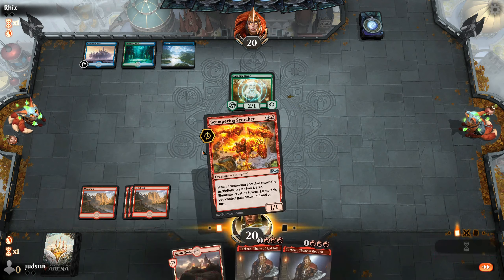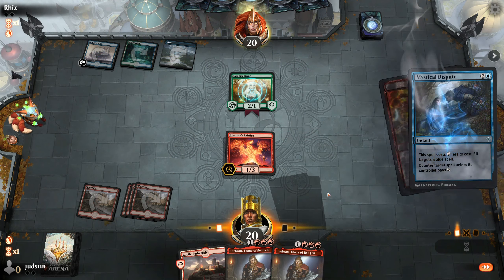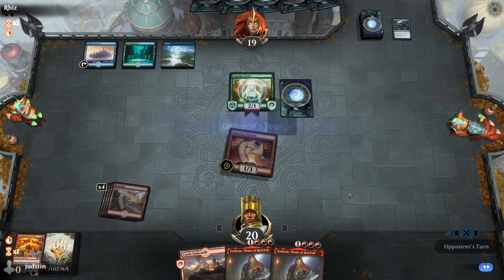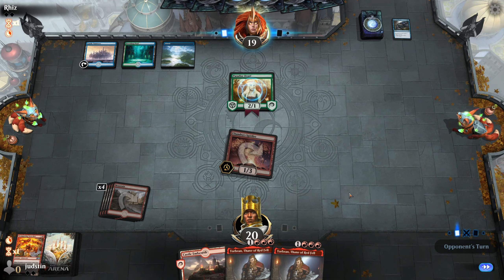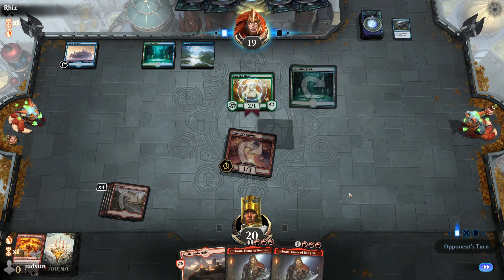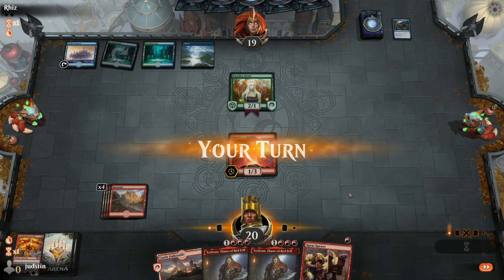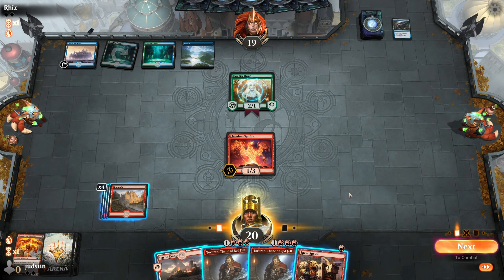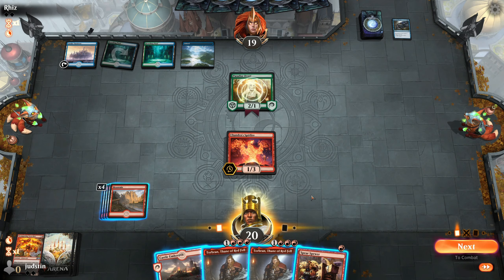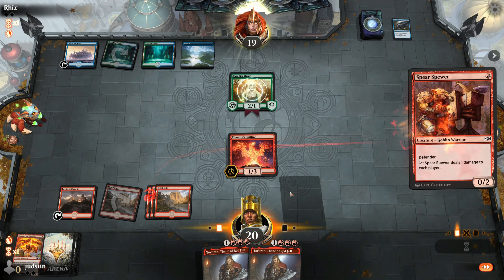We're on turn 4 — we can play Scampering Scorcher. Probably should have played the Torbran first. Chandra Spitfire can go in at 4/1. It's interesting that the Druid doesn't attack. We're going to play the Castle and the Spear Spewer. If we can get another Torbran down, we can do something here.